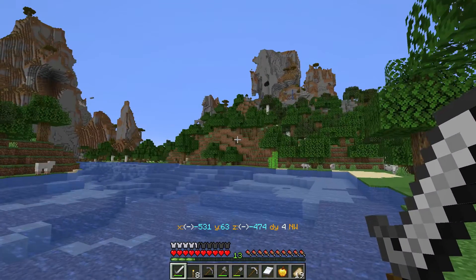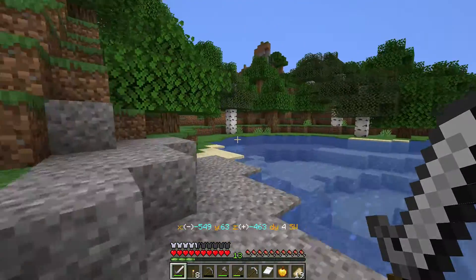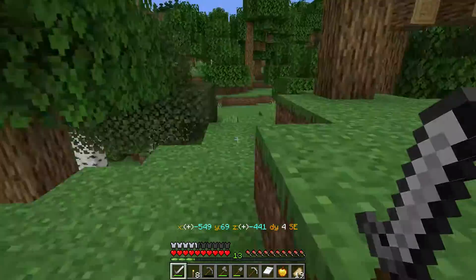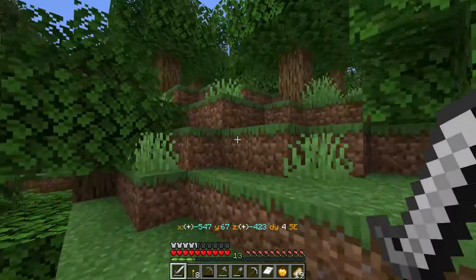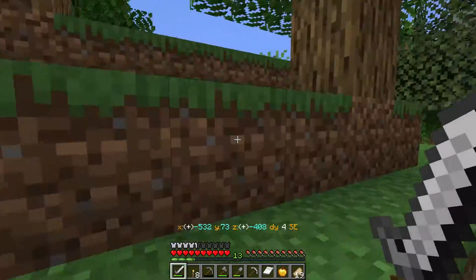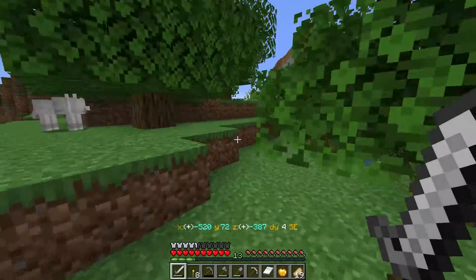I do like this world though — it's pretty. Oh, there's some wolves up there. I don't remember if you get the blue flowers in the forest or not, now that I think about it. I think I need to go to the plains. I know I get the white ones — we've got a bunch of those by the base, so don't need to worry about that. Got a bunch of wolves here though.